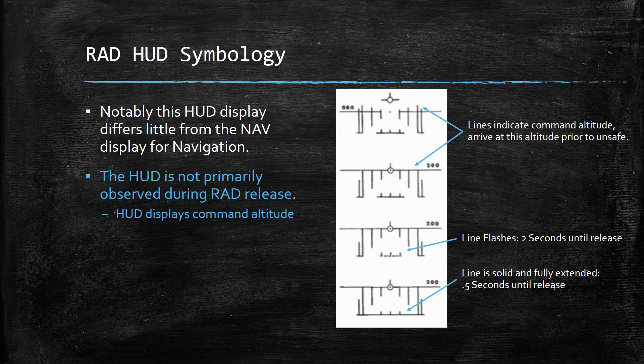The lines indicate the command altitude you need to be at prior to unsafing your weapons, though you don't actually have to be there prior to unsafing. Just like level bombing, it's a good idea to use your attitude and altitude holds — get yourself to 200 meters, hold in level flight there, lock that in, and then focus on the other things.